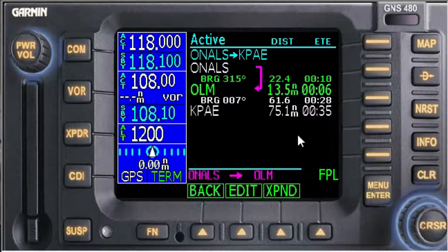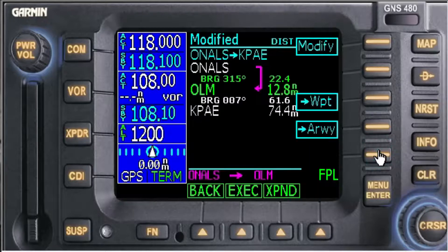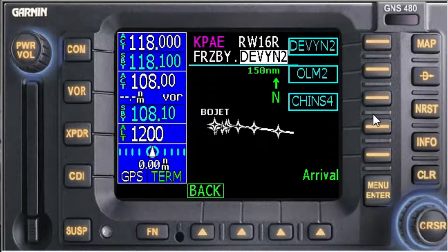I'm not sure in the request I received whether the arrival was part of the clearance or added to the clearance, so let's just go add that in to see how to do it. We're going to go to Procedure, and at PAE Papa Alpha Echo we want to add an arrival — and it's going to be the Olympia 2.